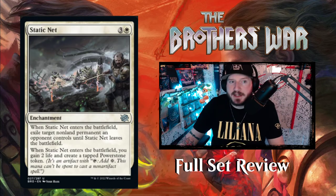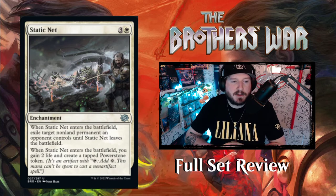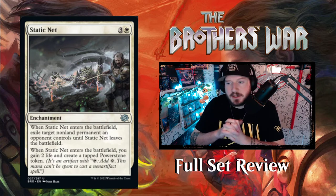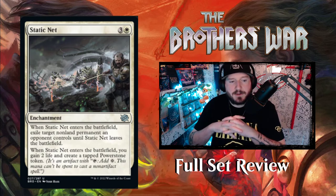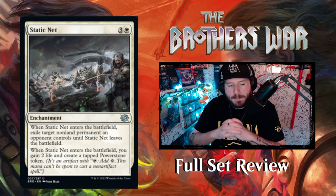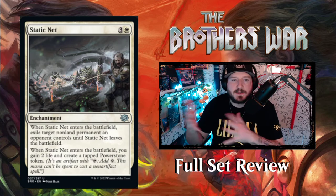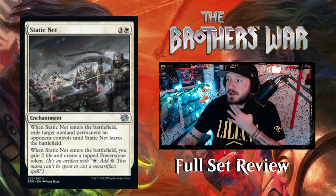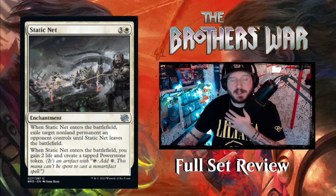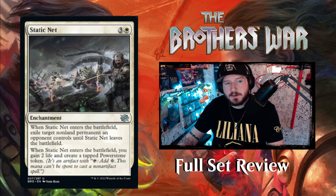Static Net — three and a White for an enchantment. When it enters the battlefield, exile target non-land permanent an opponent controls until Static Net leaves the battlefield — a Banishing Light effect. Also when it enters, you gain two life and create a tapped Power Stone token. There's a three-mana version from Kamigawa that this will probably replace because that one doesn't give you the Power Stone token. Although I think they're really leaning into what White wants to do, I'm interested to see what the other colors look like.